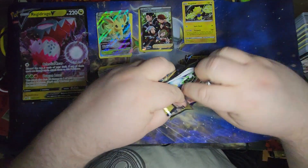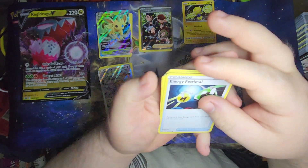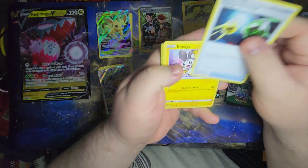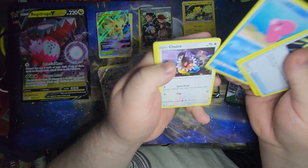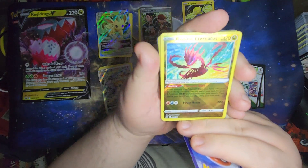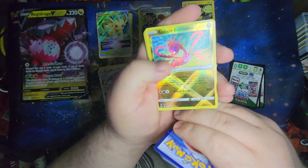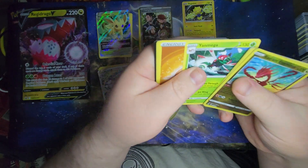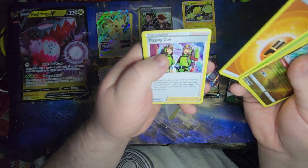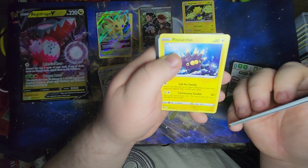Last pack. This pretty much paid for everything three-fold, four-fold. Energy Retrieval, Emolga, Love Disk, Chatot, Yanma, a Radiant Eternatus, a rare Yanma, Energy, Digging Duo, Girafferig, and Pinchurchin.